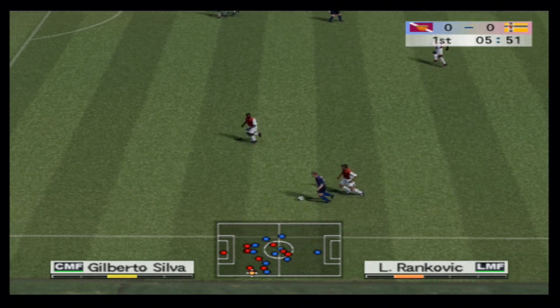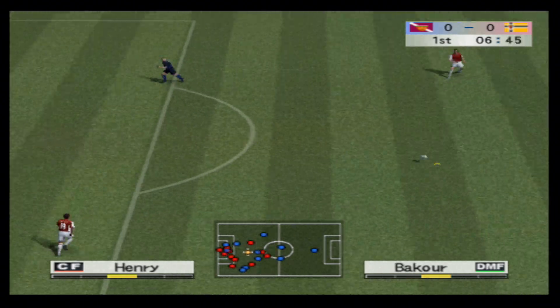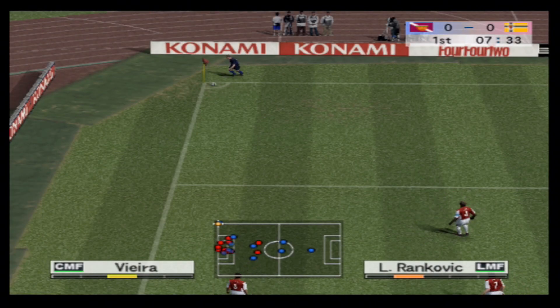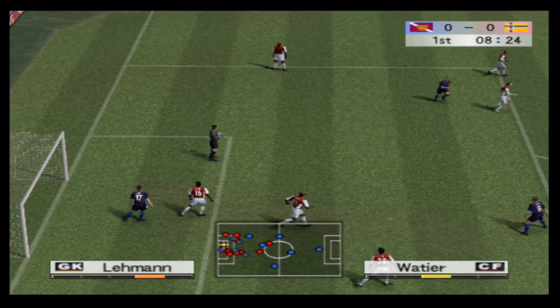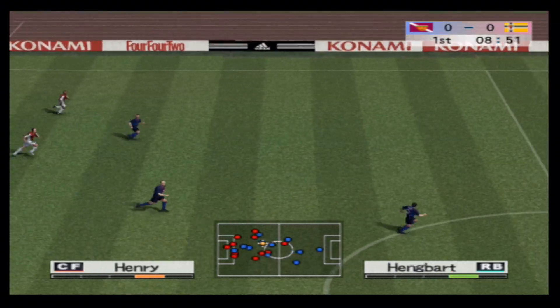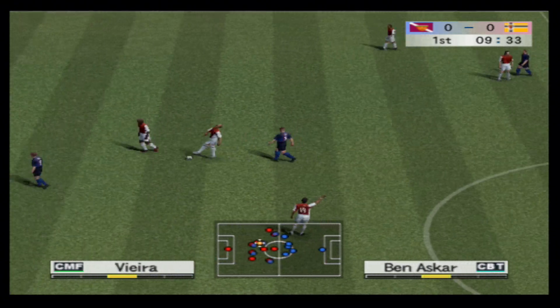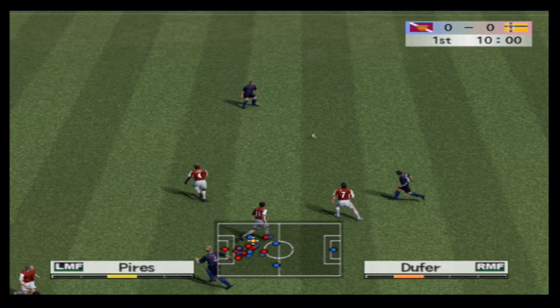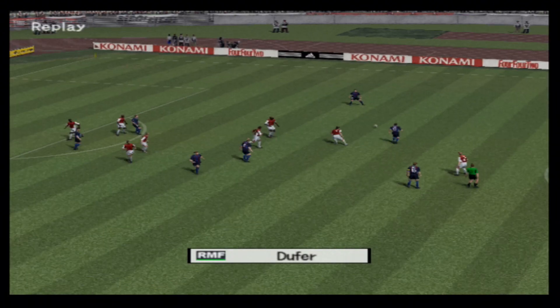He continues his run down the left. The defenders are showing good concentration. It's a save. That's the first corner of the game. Here comes the corner — danger here. Keeper saves. The referee close for a foul. Plays it wide to the right, and he belts it. It's just wide at the right post.